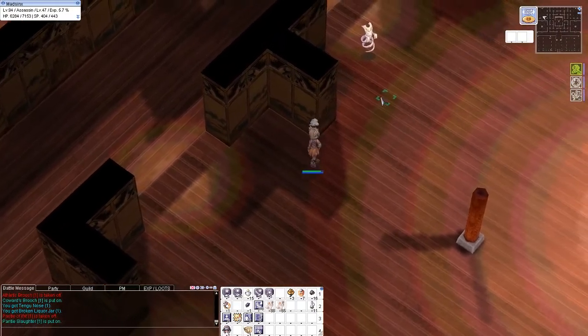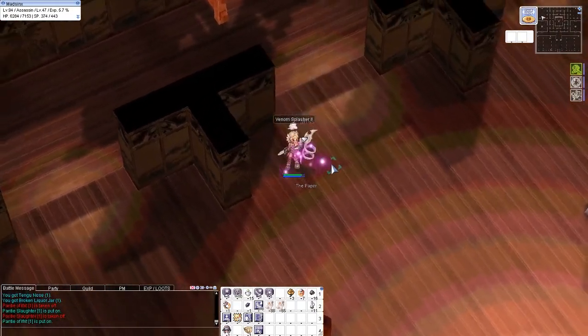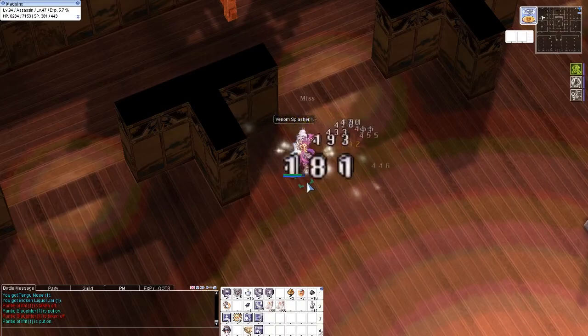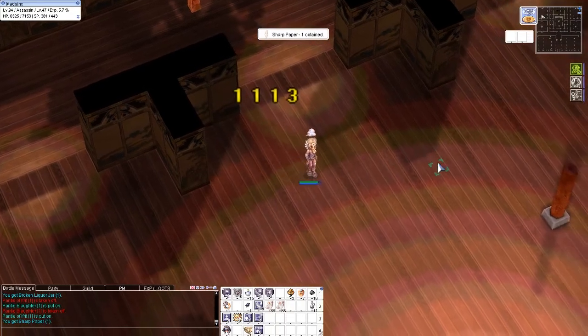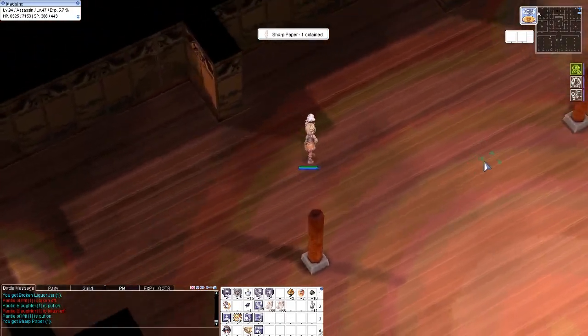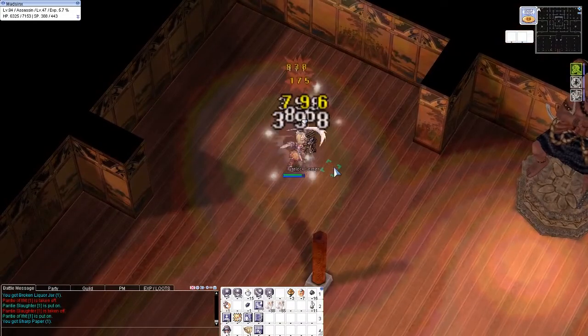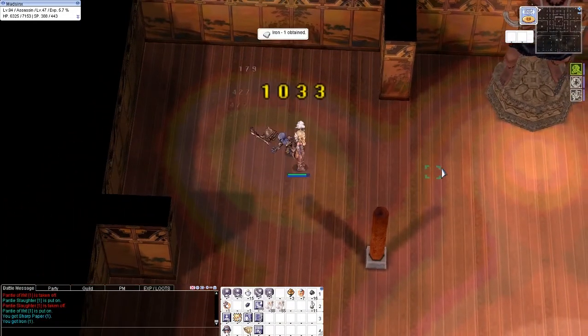If your character is an Assassin or Assassin Cross, get a full skill of Venom Splashers so you can use it together with Meteor Assault for a skill combo when luring lots of monsters. Though Meteor Assault is only an Assassin Cross skill, Assassins can only use Venom Splashers.